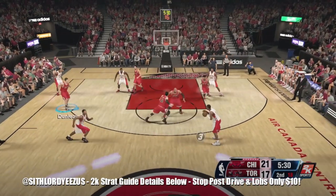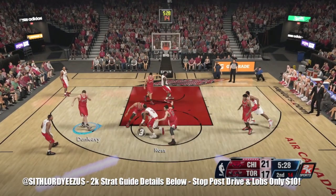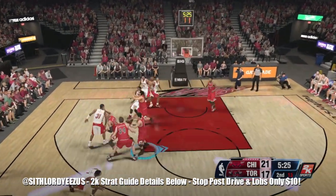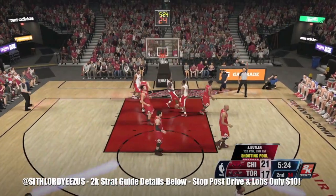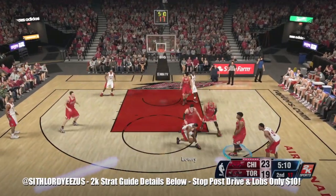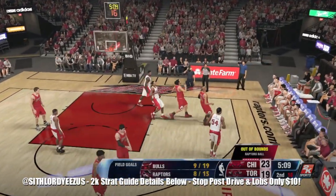With the 1-3-1 I always try to control either the power forward, small forward, or shooting guard. I only really use the point guard if I'm trying to bump them when they're trying to bull rush with like LeBron, Kevin Durant, or Paul George. I just forced a bad shot there — that's just the flukiness of 2K.